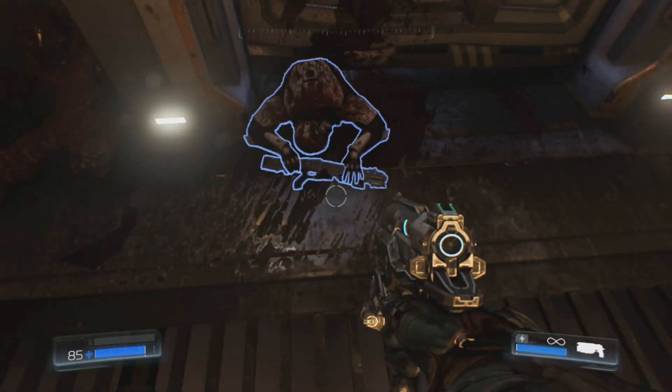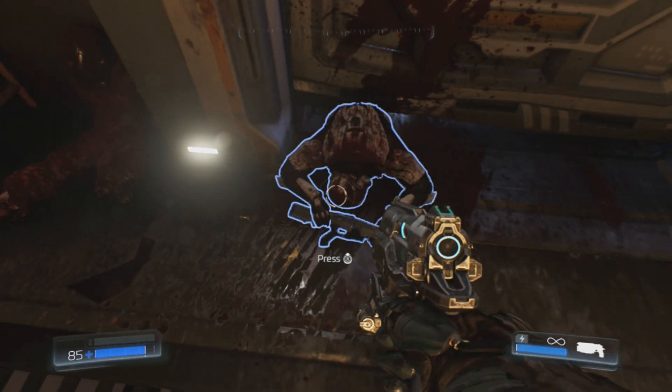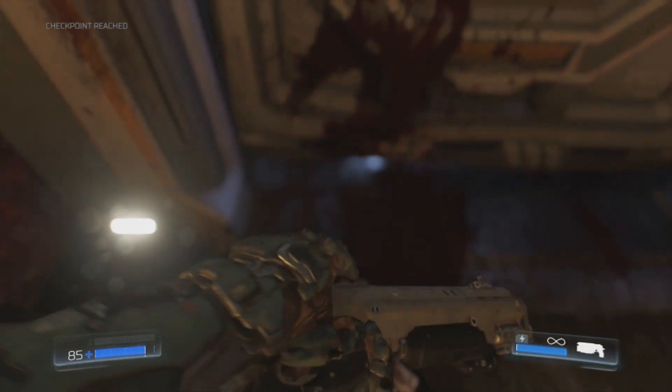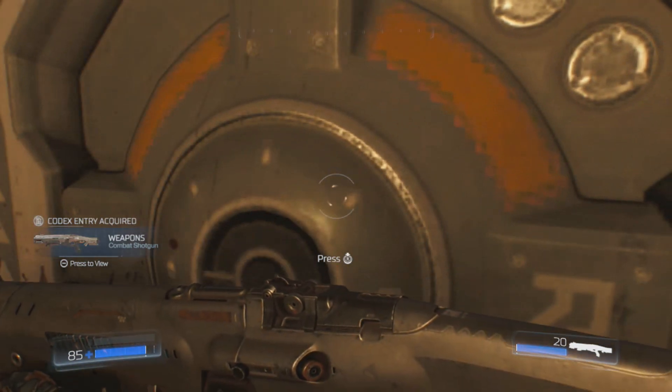Well, Doom on the Switch does have motion control. In this video, I will be explaining what that motion control is. To start off with, the motion control is only available with the Joy-Cons. There is no motion control available with the Pro Controller. So you can't do gyro aiming, unfortunately.